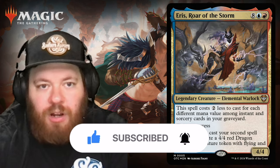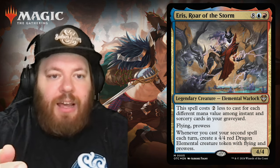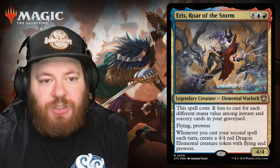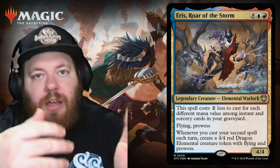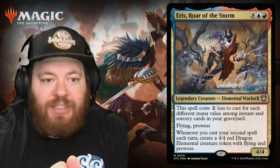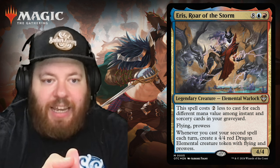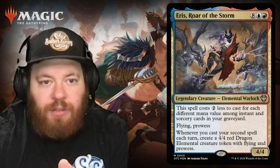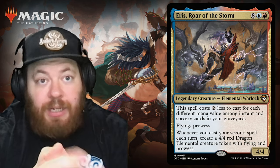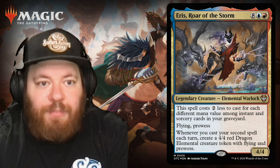Eris, Roar the Storm is an Elemental Warlock in Izzet colors. The base cost is eight generic, blue, and red, but it costs two less to cast for each different mana value among instant and sorcery cards in your graveyard — so you're very likely never paying that eight. It has flying and prowess, and whenever you cast your second spell each turn, create a 4/4 red Dragon Elemental creature token with flying and prowess. This deck is very streamlined: copy spells and play a lot of spells.